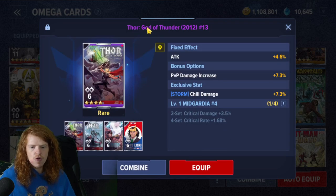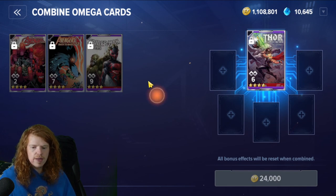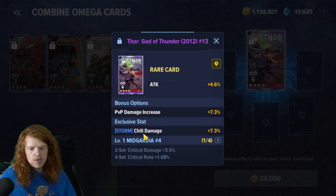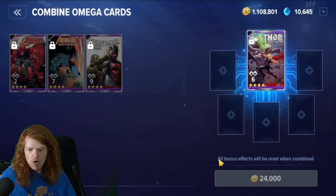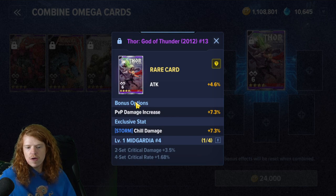We just pulled a new four-star Thor, God of Thunder. When you go to combine it, I want this card on my Spider-Man. It says 'all bonus effects will be reset when combined.' So when you re-roll this, it's going to re-roll the exclusive stat and also re-roll your bonus option. It says all bonus effects will be reset when combined because it's talking about both of these. It's kind of confusing because it says 'bonus effects' but this is 'bonus options' - it's not the same thing. Bonus effects refers to both of these.